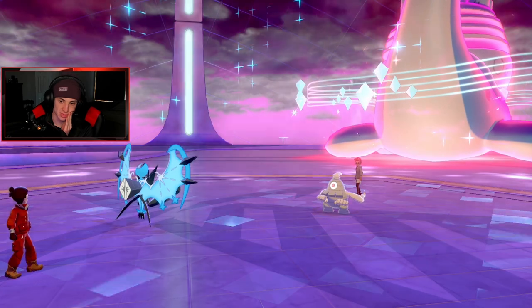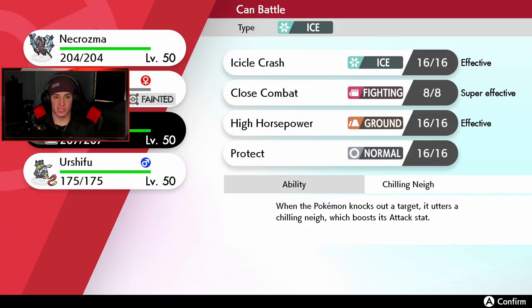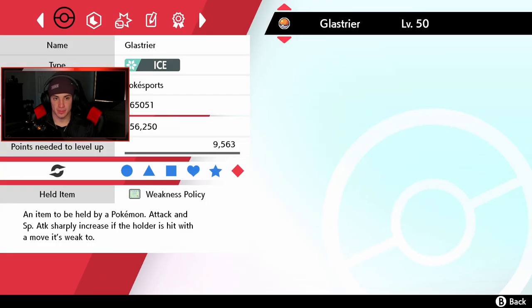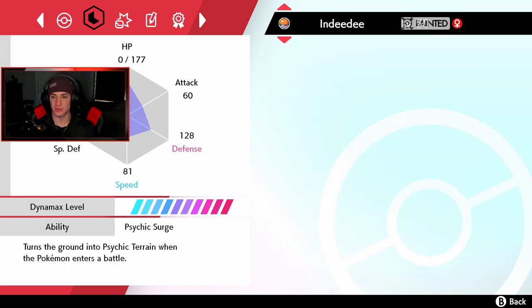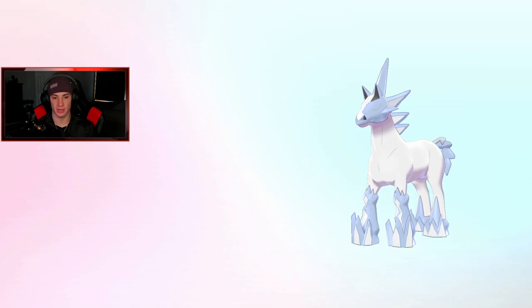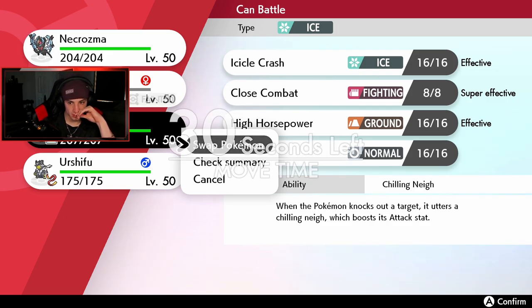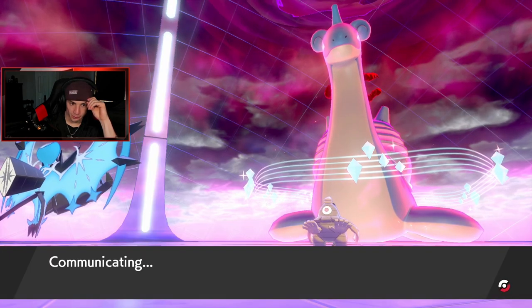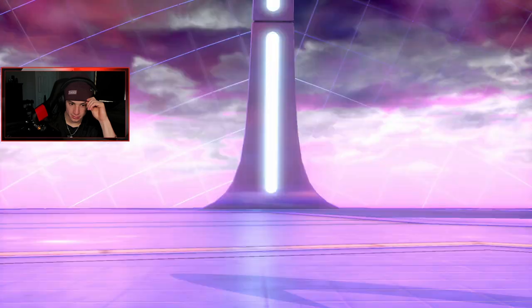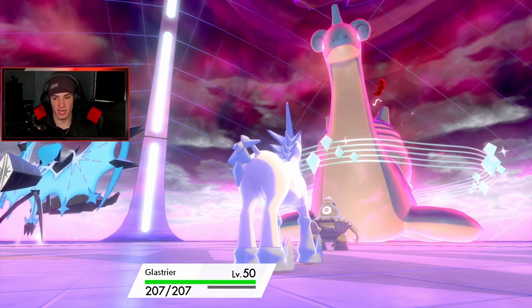Glastrier can come out here — I could drop a Close Combat and then do a hard swap. I think we Dynamax onto the Necrozma slot since we are plus one, then go for Max Phantasm. Should we hit the Lapras to check if Close Combat takes it out? I'm going to Protect Glastrier and roll out with the tough one.